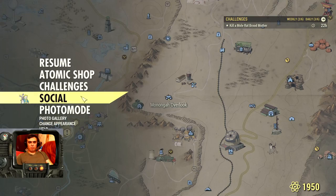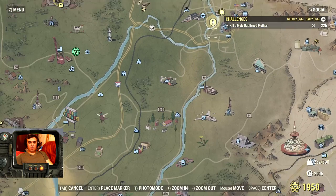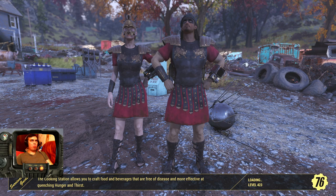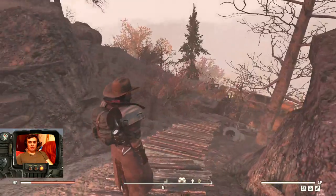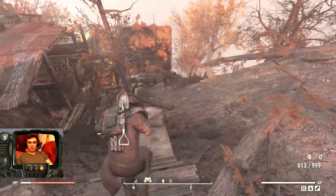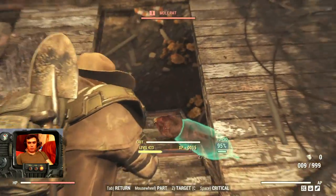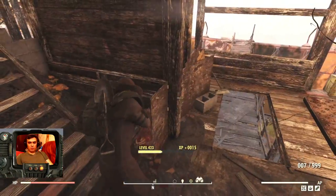The Mole Rat Mother can be killed at Widow's Perch. I'm from Ukraine if you're new, so don't be surprised if I mispronounce stuff. Once you come here you gotta run down, kill the cockroach, and find the big mama — she's always been here.